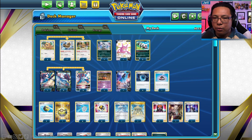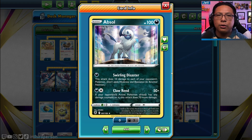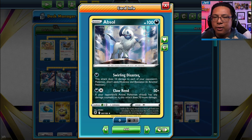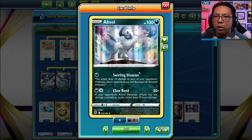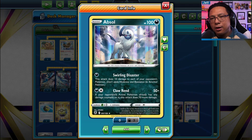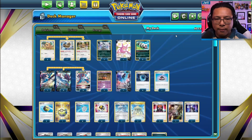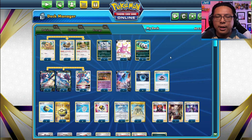We've got a 4-3 line of Samurott V and V-Star in this deck, two Zigzagoons for ping damage, and the Absol. Turn one going second, its Swirling Disaster move is great for putting 10 damage on all of your opponent's Pokemon — marking them to get knocked out by Samurott later. If Absol doesn't get knocked out right away, you can Scoop Up Net it or let it get knocked out and take the bigger KO on the following turn.